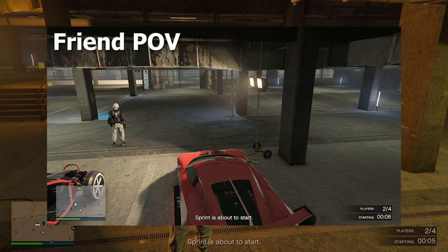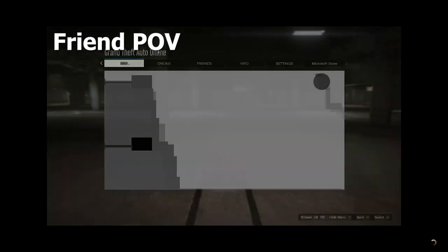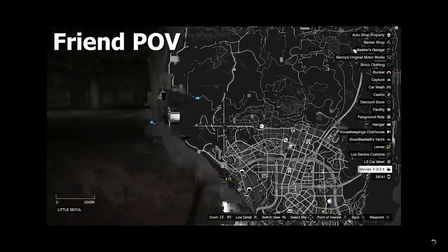Your friend is going to start spamming A or X right about now and is going to load into the test track with his personal vehicle. Once he loads into the test track he can press pause, go start up a race, and once he starts the race he's going to invite you to the race.